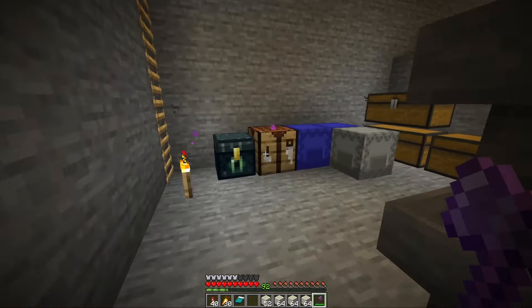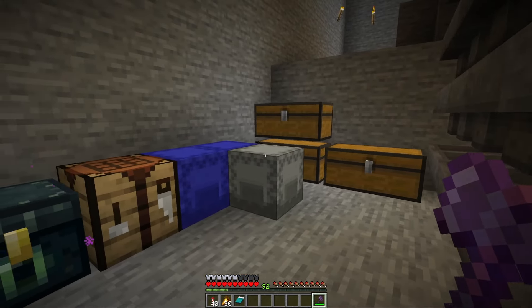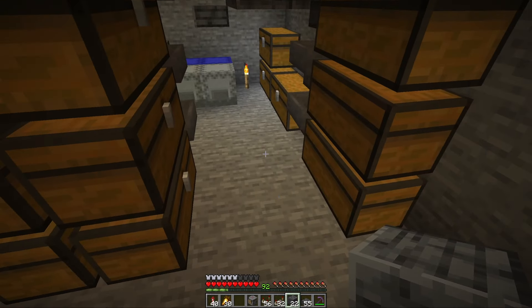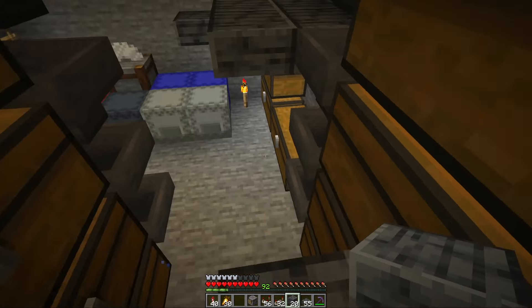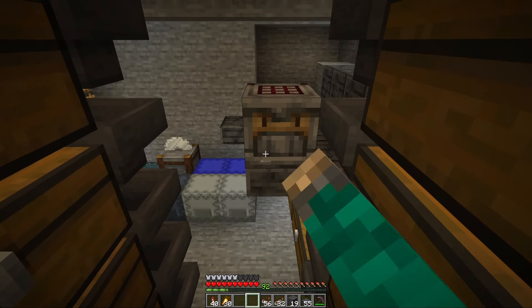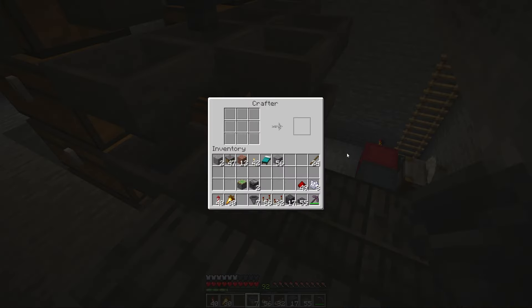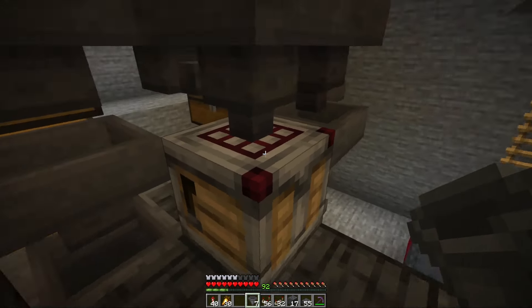Next up we have bones with the mob farm, and for these we're going to do something a little different from what we've done so far. Bones are going to require two different systems before they can be crafted into bone blocks: first we have to convert all of the bones into bone meal, and then we can convert the bone meal into bone blocks. But before I can get started adding in the systems, I first need to get all of these bones converted into bone blocks to move them out of the way. There we go — the last of the bones are converted, and you can see in these chests we've got so many bone blocks I don't think I'll need any more.